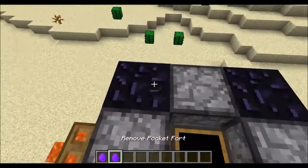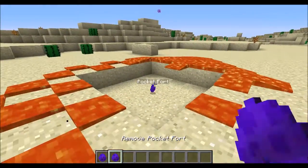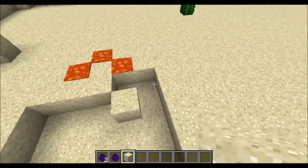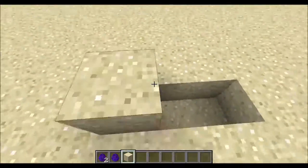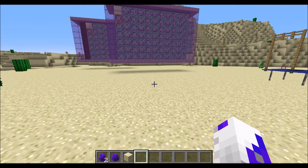At the top there is the 'remove pocket fort' item. Boop — and it's gone! But there's still a hole in the ground, sadly. You can fix that easily with sand or dirt, or whatever you build with in Minecraft. Let's get started with the third one.